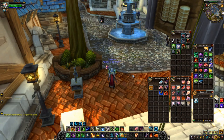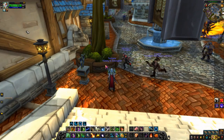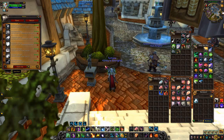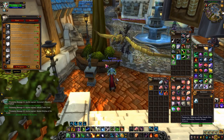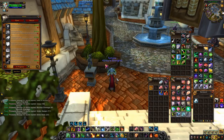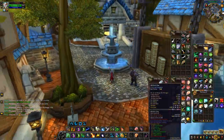Next step is Netherstorm — I'm going to farm there for a bit just to get to level 68 or 69. I've got stuff in the mailbox. I came back from the auction house — some gold came in, the rest is just stuff that ended so I'm taking it all out. There's some gold there but mostly the stuff that didn't sell.